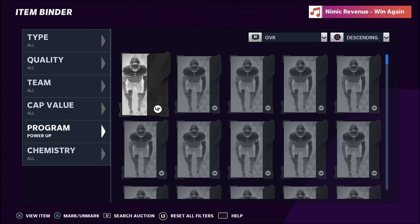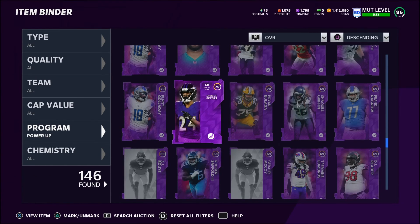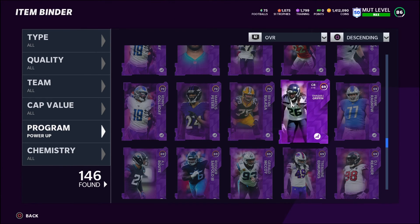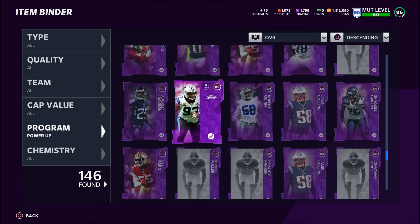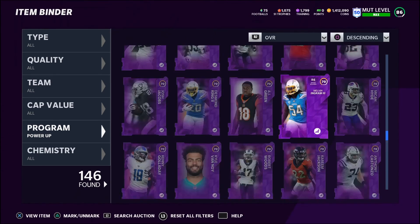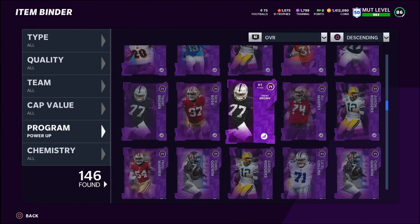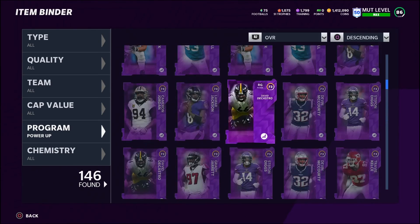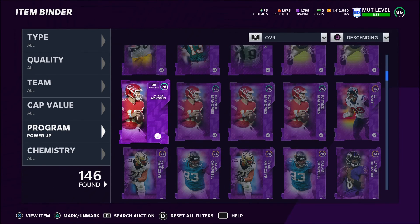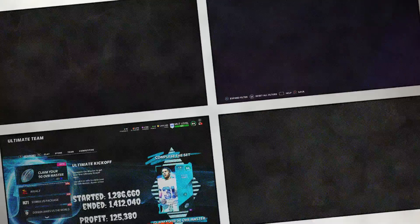Marshawn Lattimore is another guy everybody wants — he's at 7k right now. If you can get him cheap, stock up five, seven, ten. Perfect example is Denzel Ward — I knew he'd go up eventually, I just could never get him at the price I wanted. He went from 12-14k all the way up to 100k, then 80k, now back up to 100k. His value just skyrocketed. That's the update — if you like these videos, please like and subscribe.